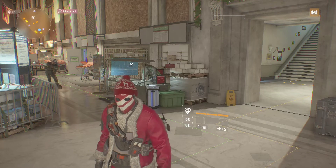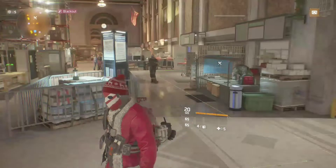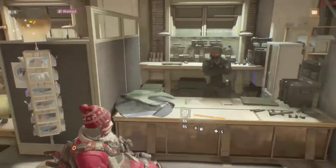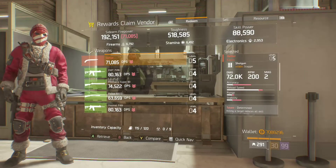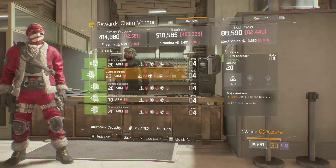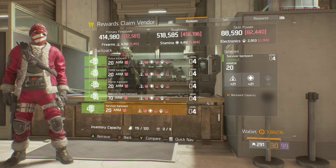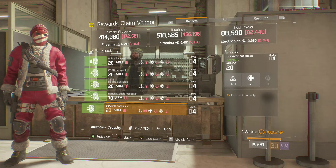What you need to do is make sure you're in the Base of Operations. Go and see the Reward Claims vendor — talk to that gentleman — click on Redeem, and if you go down to the bottom you should see an option below the Survivor Backpack for Holiday Hat Noel and Holiday Hat Yuletide.